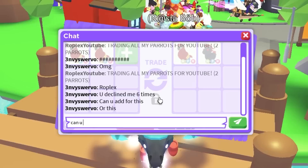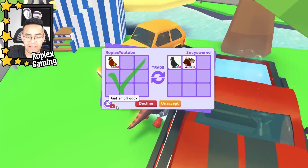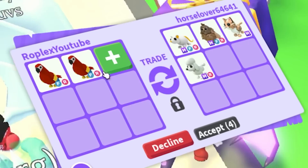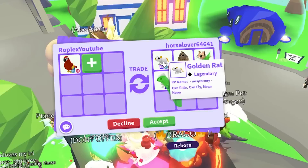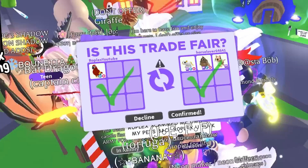Someone says I declined them six times. Can you offer for my parrots? I put up the two parrots and the giraffe — he asks would I do this for one parrot? Yeah, I can do that for one parrot and a small add. Horse Lover is putting up a lot of mega pets. I'll give her one parrot and see what she puts up. That mega golden rat is already worth a lot — I don't want to take advantage. Let's remove the extra and hit accept. Thank you, Horse Lover — I feel like I won a little on that one.